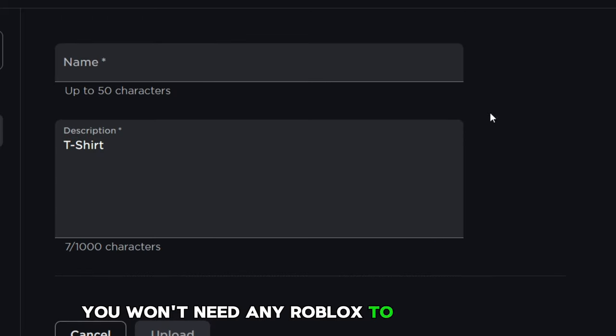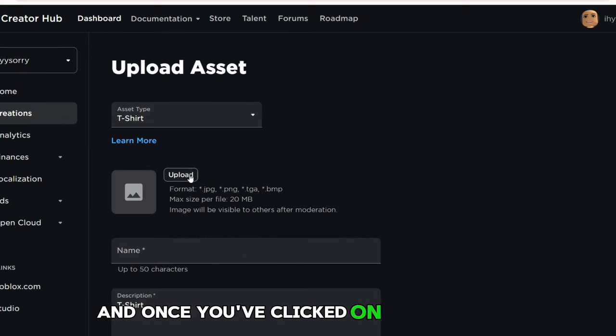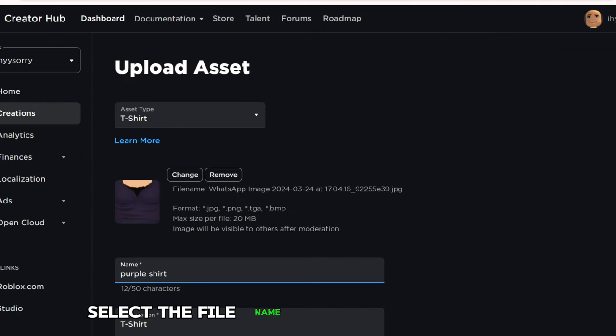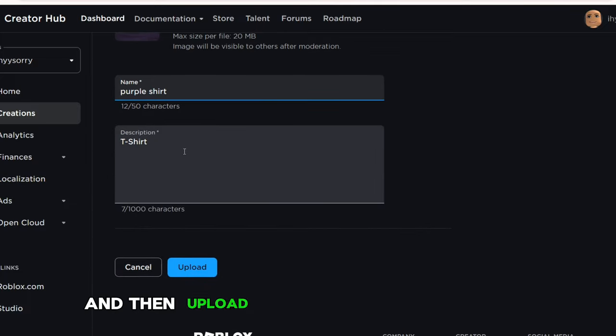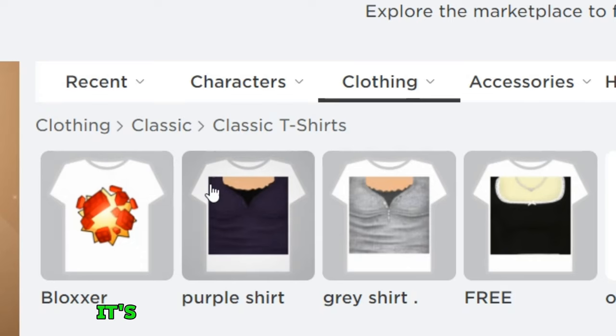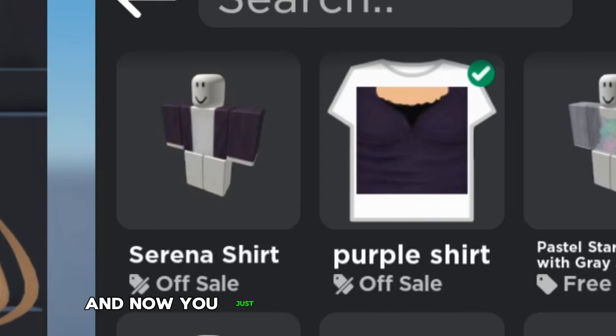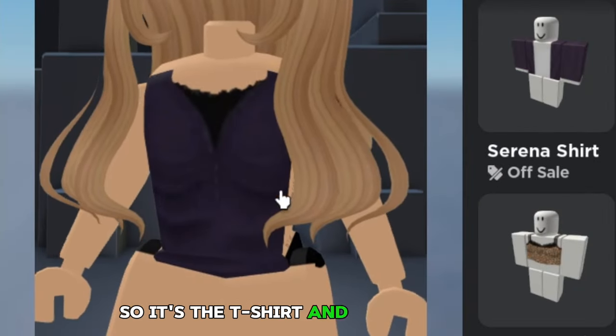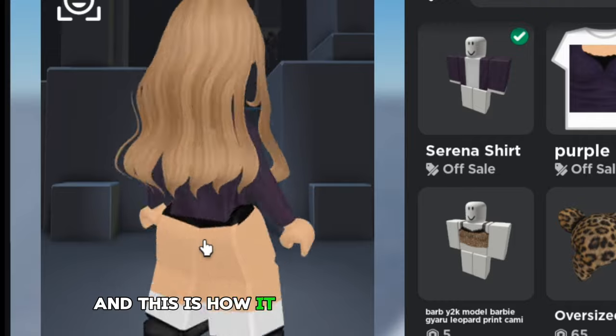You won't need any Robux to make t-shirts. Once you've clicked on upload asset, you just want to go ahead and click on upload. Select the file, name it whatever you want, and then upload it. It's going to take a while to load, but it's going to be in your inventory. It's not going to be available in the shirts, but in classic t-shirts. And now you just want to wear both of the things together — the t-shirt and then the shirt.